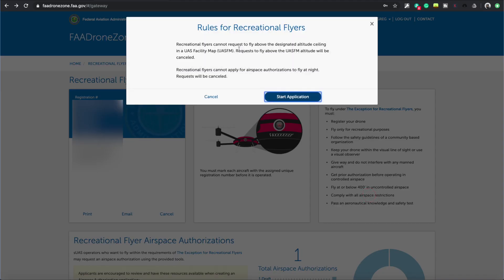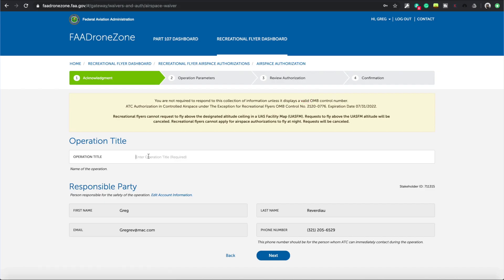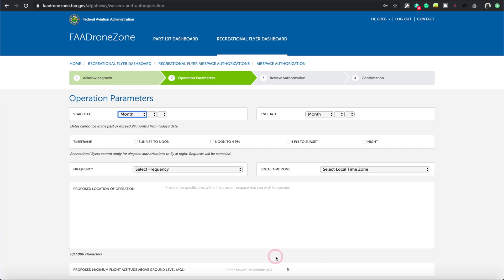We're going to click 'create.' It tells you that you cannot fly above the designated ceiling for the facility map. I'm going to show you how to find the facility map. Then you start the application - you need to give it a name. I'll call this 'test flight number two.' Your personal information should already be in here, so make sure it's correct and click next.